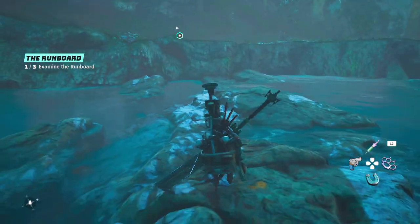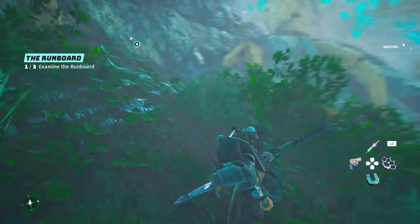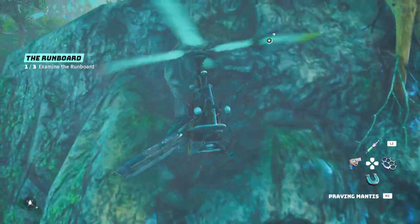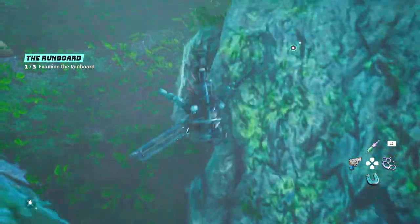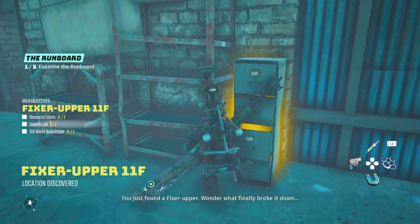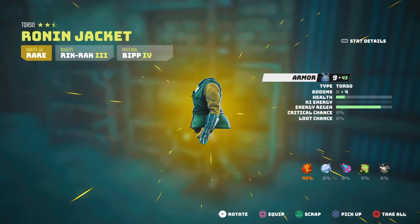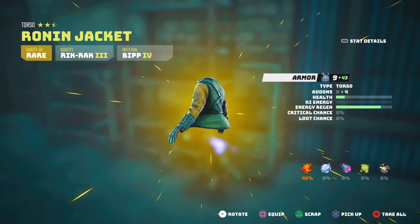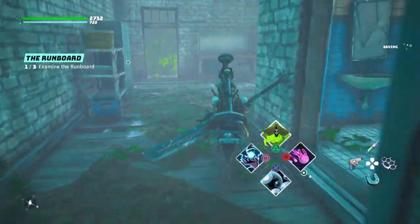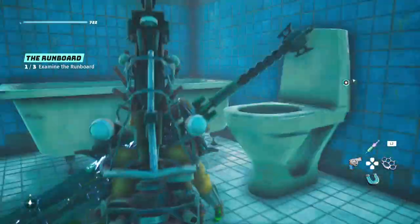Any stat boost right now is going to help us out - not just because it's a stat boost, but also for equipment unlocks it'll let us know how many more points we need to put where, or if we even need to. One of the reasons I love the helicopter pack - Saul's trunk is good for it too. Let's go ahead and scavenge around.